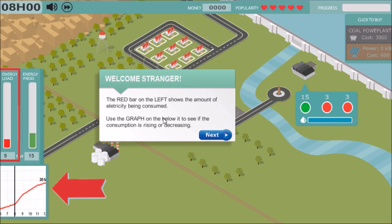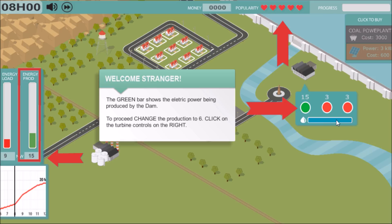Are you up for the challenge? I sure am. We have an energy load here — right now the town is taking 9 megawatts of power and we are producing 15 with the dam on. The trick is there is a limited amount of supply for everything. Also we have a popularity meter, which is the game's way of saying whether we lose or not.